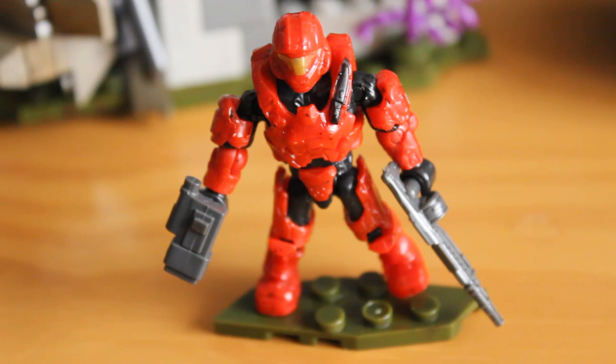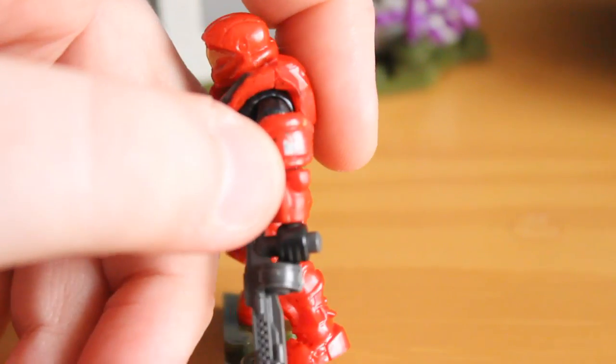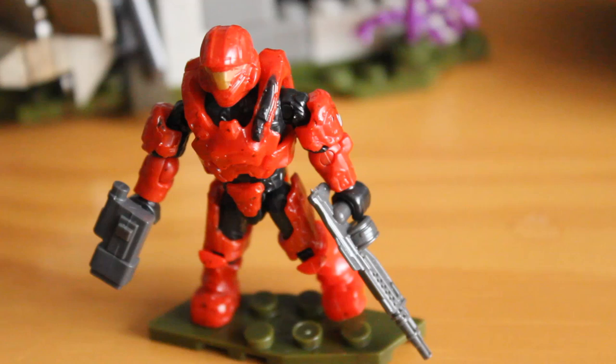Taking a look at the only UNSC figure in this set, this is a Spartan Helljumper — a reuse of the Spartan Buck body from the Scorpion tank last year, except it has Gungner shoulder pads now with a nice printed Fireteam Stingray logo, suggestive that you're meant to pair this with the Fireteam Stingray set. It's a shame about the shoulder pads as you've got an ODST-style chest piece and ODST-style helmet — that look is very iconic. It also comes with a target locator and a SAW, which is from Halo Reach but it's an obscure piece nowadays, so it's good it's entered circulation again.